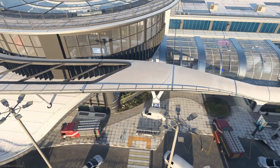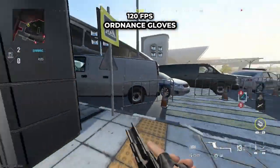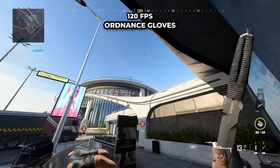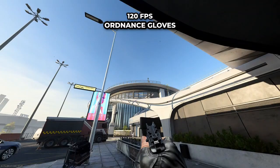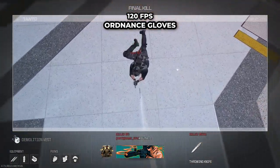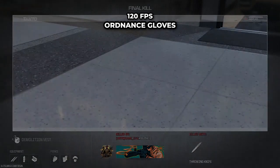Hey guys, it's DeadEpic here and welcome to the Departures map tutorial. For this first spot, you're going to run through these doors and then push into the right, and you're going to aim your throwing knife as I am doing here. The bottom part is just to the top left of this window in the distance. If done correctly, you should throw your throwing knife and it should come across and take people coming down the stairway.